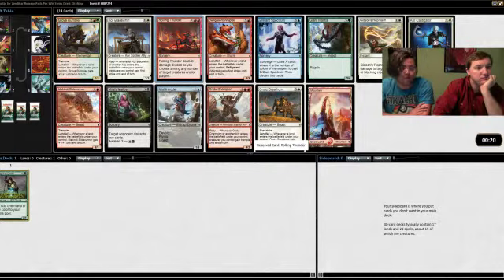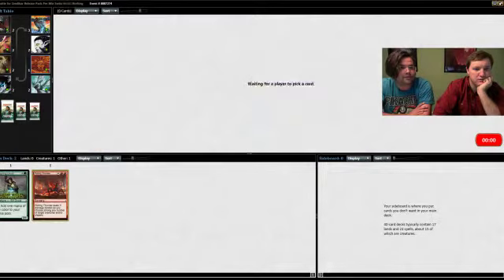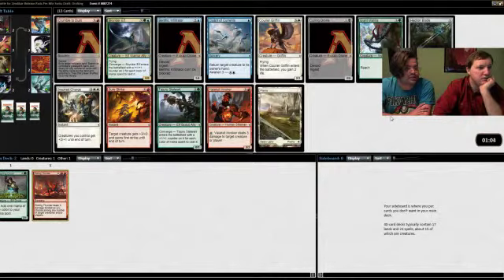You might be right. Most of the Mythics are probably better though — well, like half of them. Rolling Thunder is probably a top five to ten card in the set. If we were going white I would like Reproach — the Reproach is the second best card. This Mist Intruder is not bad, but I would take Rolling Thunder over it. If Rolling Thunder wasn't here, it would be Reproach — there's no card even close.